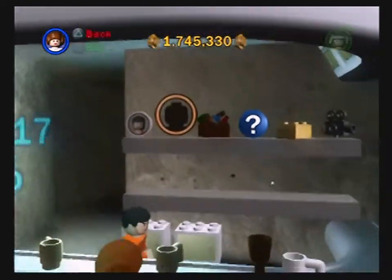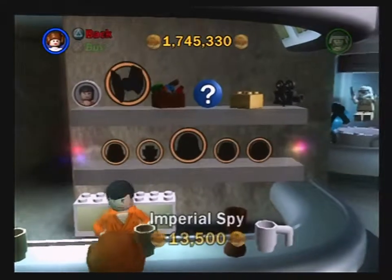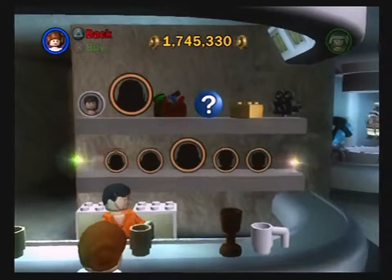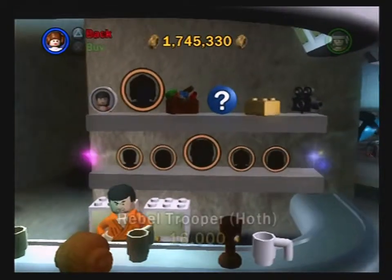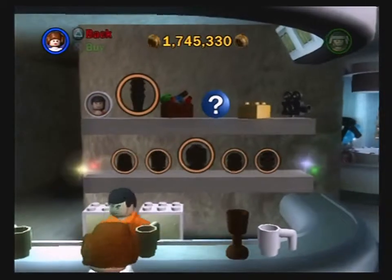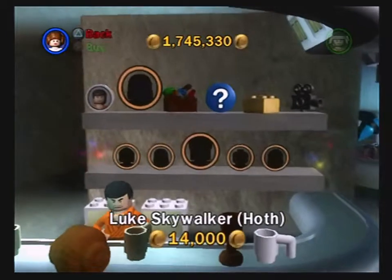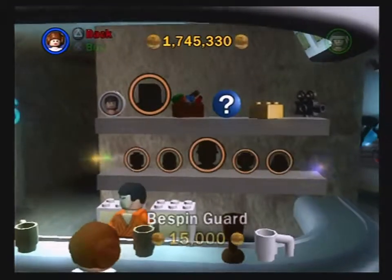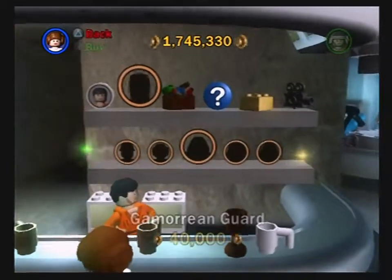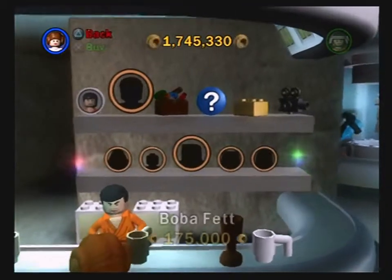I need at least one more character before I head into free play mode, which I'm so excited about. But I'd like to get one of these. Some of these characters get so expensive — Boba Fett, look at that. The bounty hunters are really expensive.